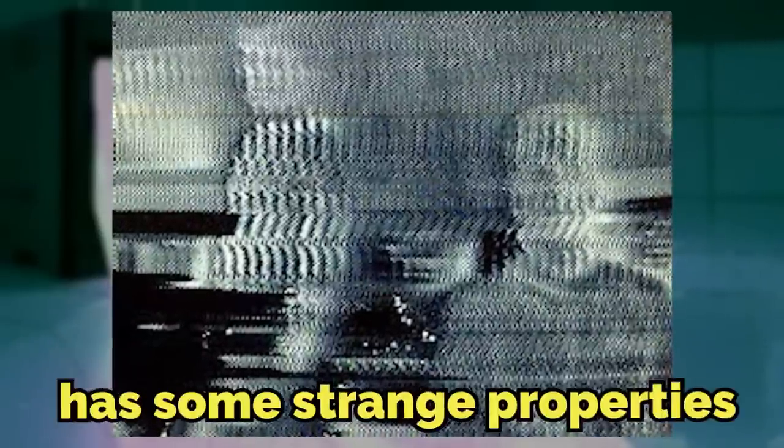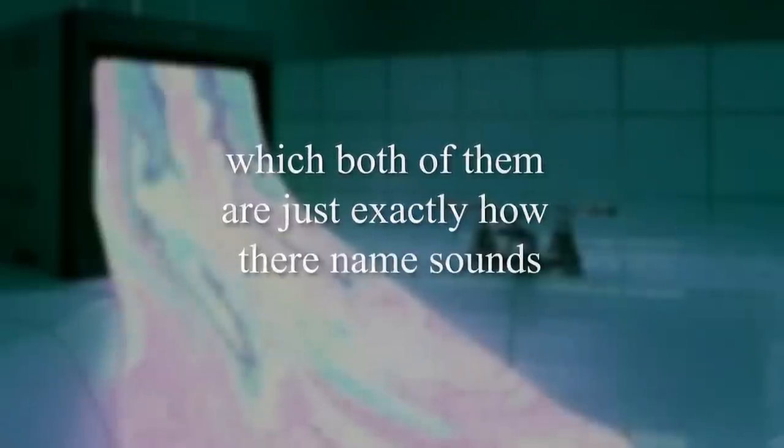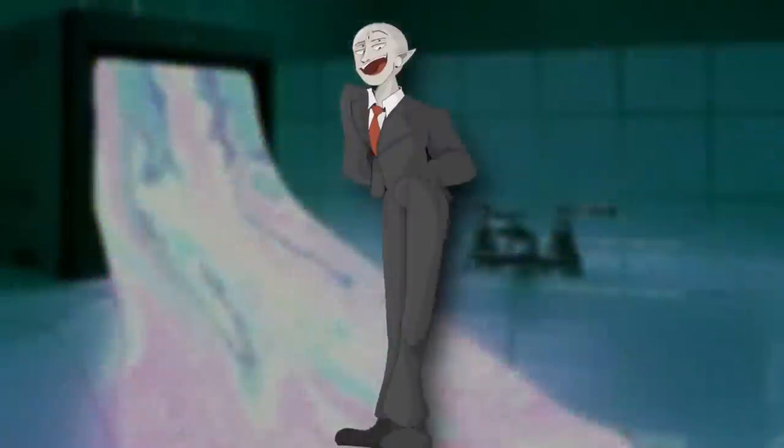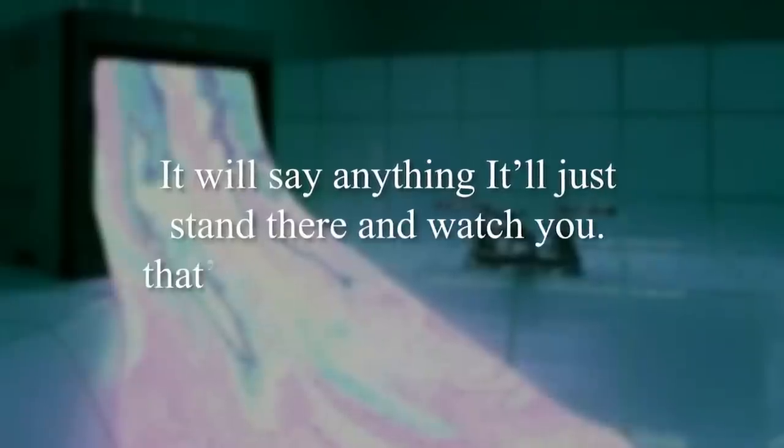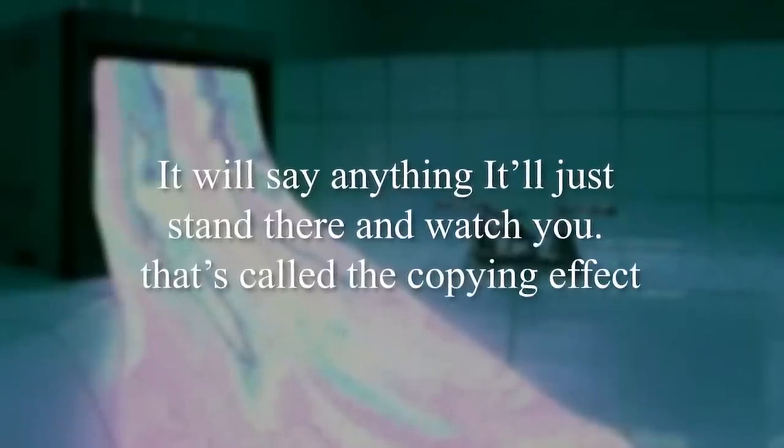Level 627, like many levels of the backrooms, has some strange properties — specifically two of them named separation and copying, which are both exactly how their names sound. If you get here to this level alone, it seems to produce an exact copy of you that follows you around the entire time you're here. It won't say anything. It'll just stand there and watch you. That's called the copying effect.